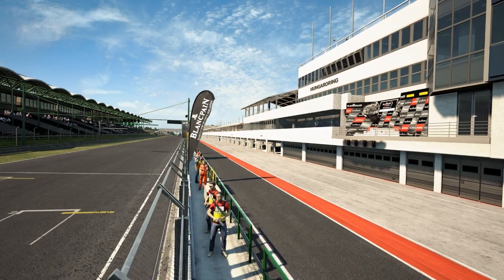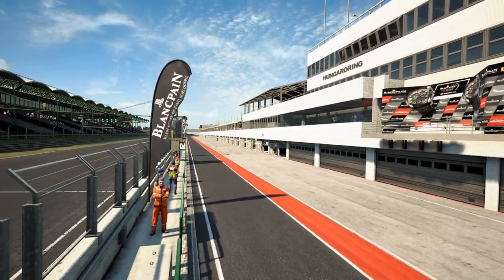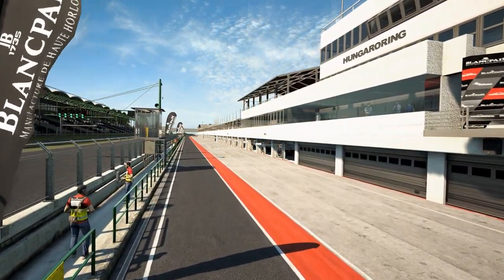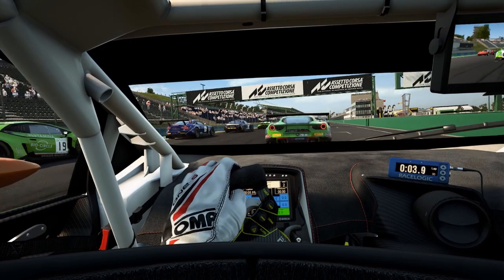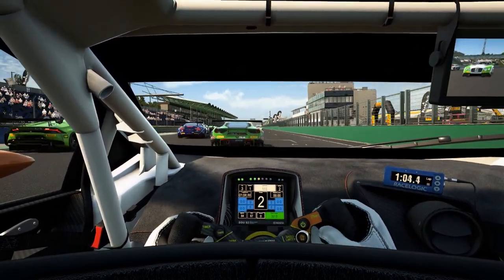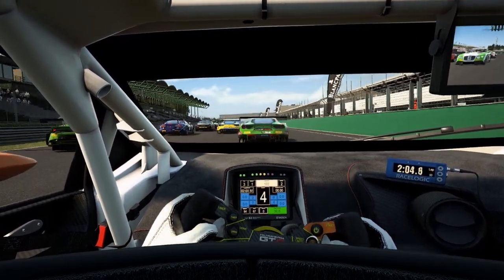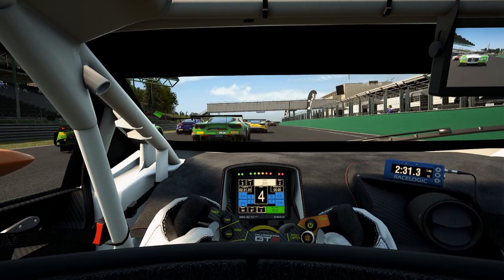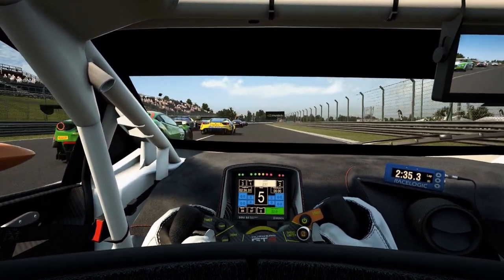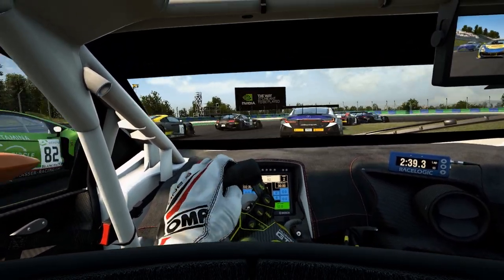Everyone has probably done it at least once in their sim racing career: a pit stop. While they are mostly used to repair damage or because there is a mandatory pit stop, advanced players can get the most out of them by choosing just the right moment to come into the pits. Another crucial factor is the area where you come out of the pits again. And since no pit lane is the same length, one must know how much time will be lost during a pit stop on every track.